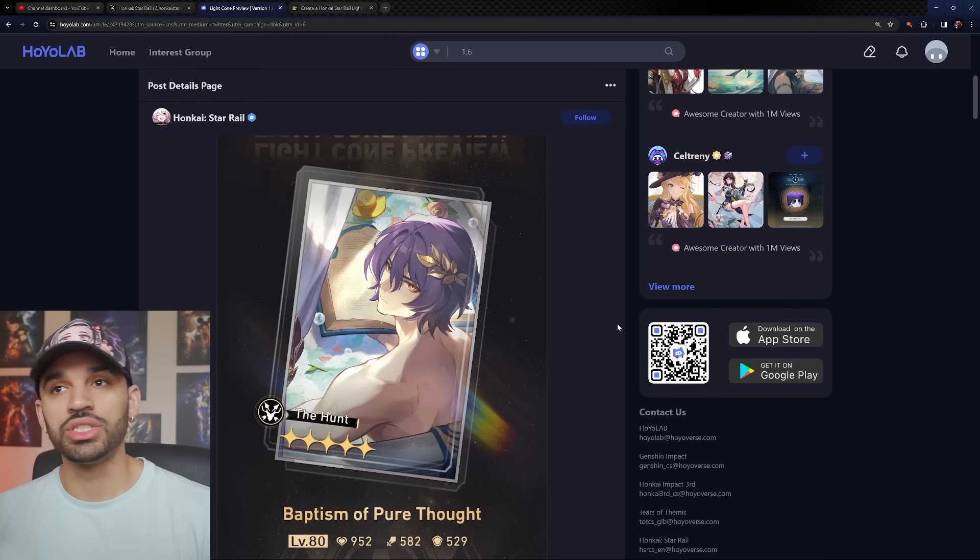Dr. Ratio's signature light cone is called 'Brother in the Bathtub' — I can already imagine the simps on the internet.